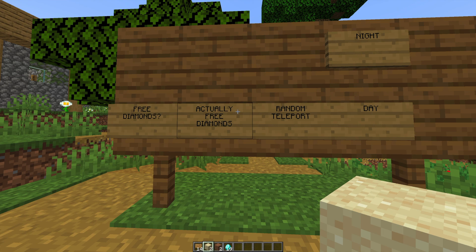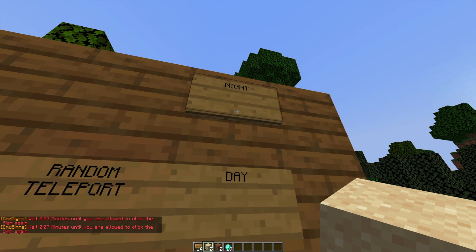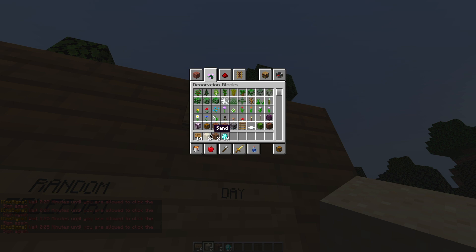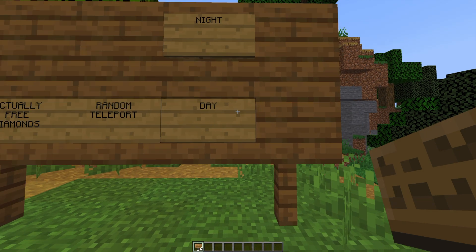The signs at the end, night and day, these have a much longer delay to stop people from spamming — it's 0.07 minutes until we can click it again. If we were to wait that amount of time, we're going to be able to change the day to night or whichever one we want. So those are a few different examples. Let's go ahead and create one of our own.